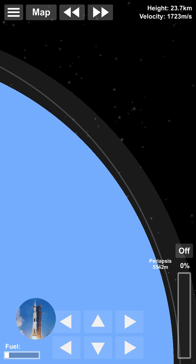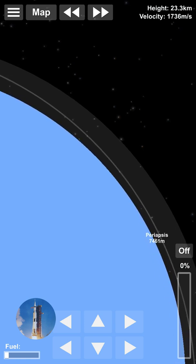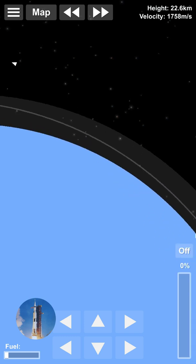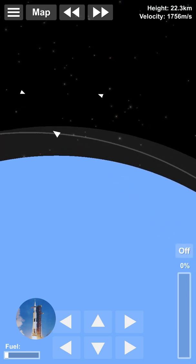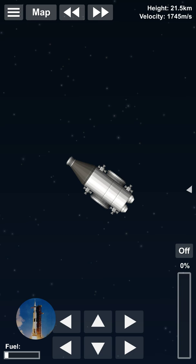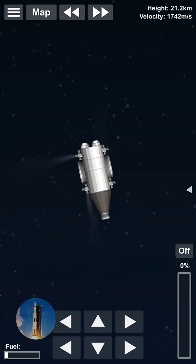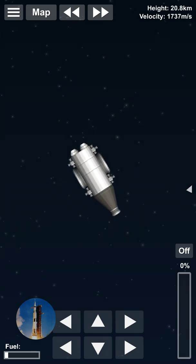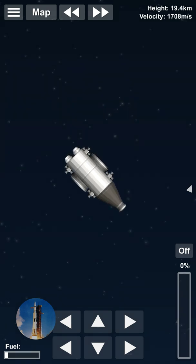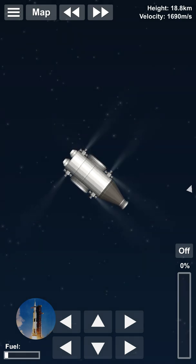I still have a periapsis of 5,000 meters, which is good. I'm going to try and keep it decently high — 10 kilometers should be good. Docking is great if you want to go to Mars and land your craft but don't have enough fuel to return. You just take off, dock with your station, and refuel — or use your station to return. It makes everything a lot easier.